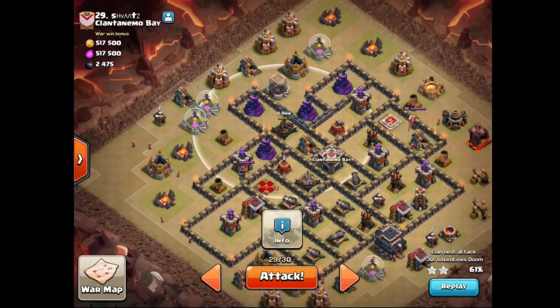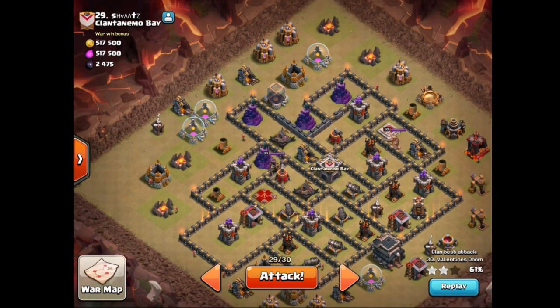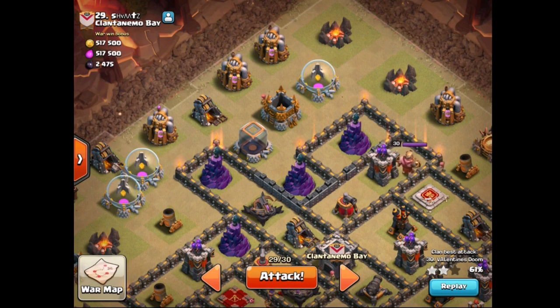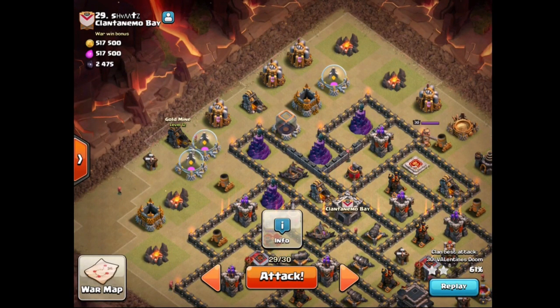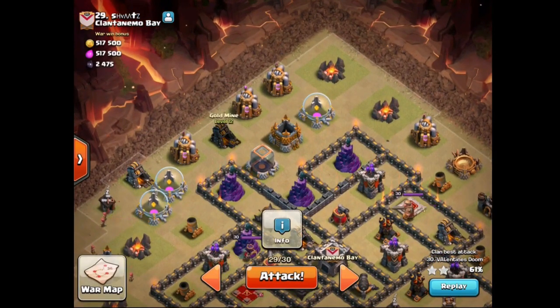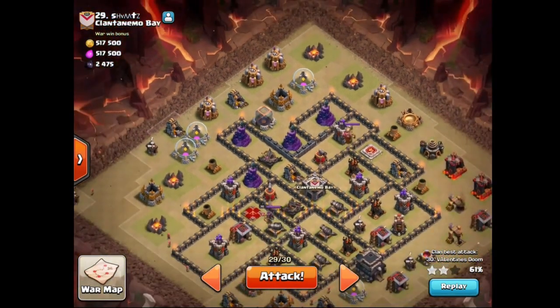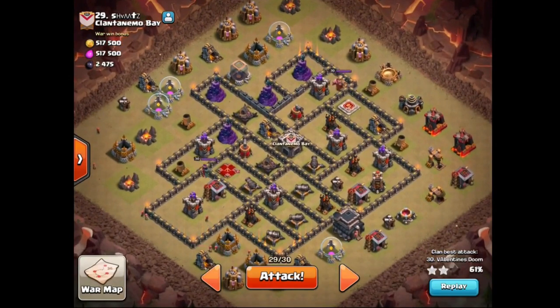I will be able to take out the lava hound. I have got a rage spell and two poison spells for that. There is also a tesla farm behind these three storages, so I am going to use my king for that. I will place a minion early to take out this gold mine so the queen can move quicker, and another minion on this army camp to take out the elixir collector. The king goes in with bowlers to take out the tesla farm and hopefully all three wizard towers, with the queen surviving through that area.